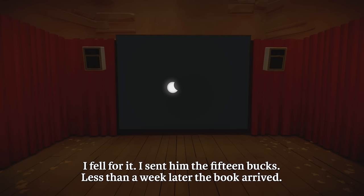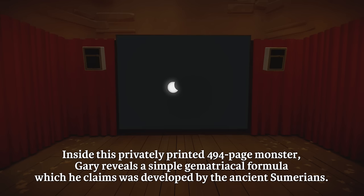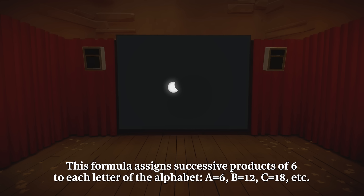I fell for it. I sent him the 15 bucks. Less than a week later, the book arrived. Above an ominous photograph of the Washington Monument was emblazoned the title: 666, The Final Warning. Inside this privately printed 494-page monster, Gary reveals a simple gematrical formula which he claims was developed by the ancient Sumerians. This formula assigns successive products of six to each letter of the alphabet: A equals 6, B equals 12, C equals 18, et cetera.